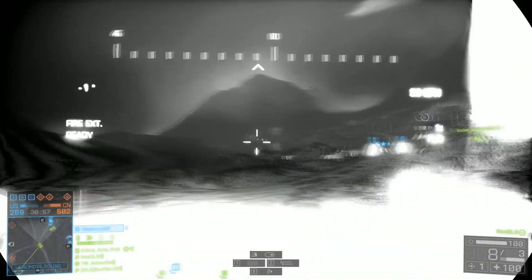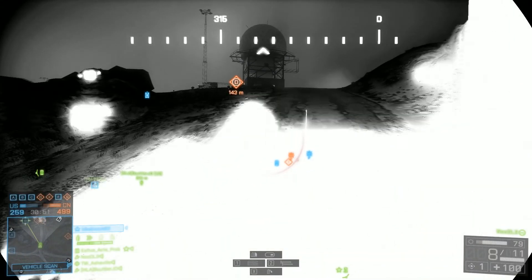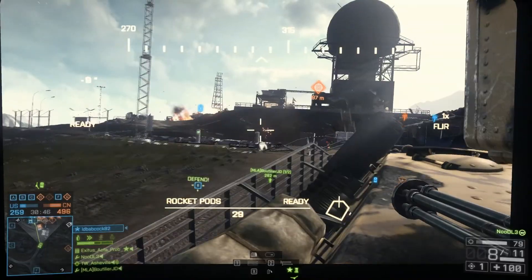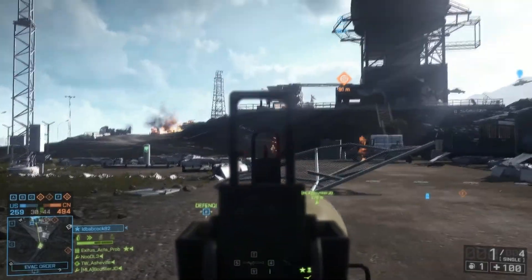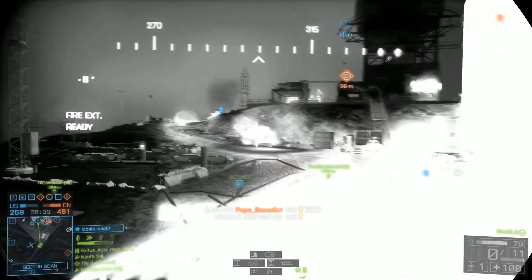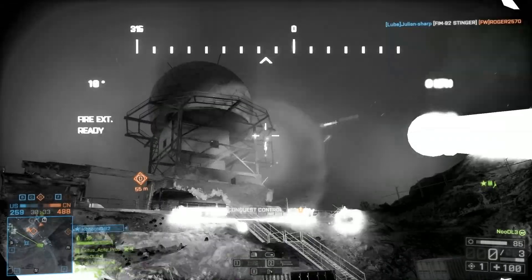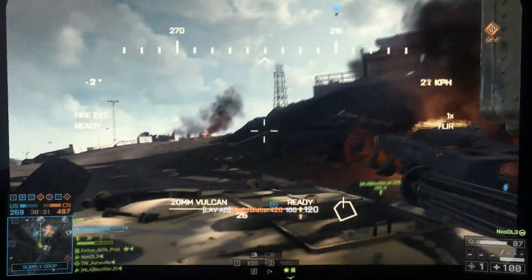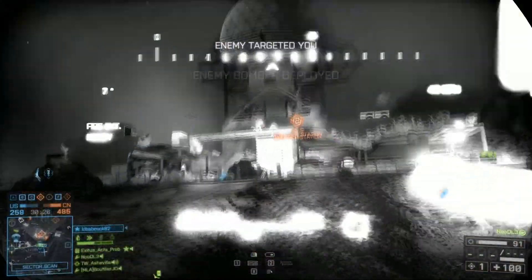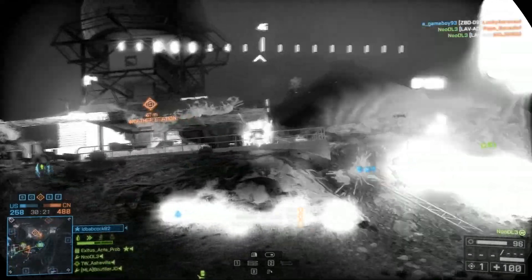When taking on enemy infantry with the LAV, the main thing to remember — like I've said in past videos — is keep moving, keep your distance, and use your rockets. The Zuni rockets are absolutely fantastic at taking out enemy infantry; you don't have to hit them directly. Just hit the ground around them and use the splash damage. As you can see here, I'm just trying to hit near that ladder so the guy is within the splash damage area. And when you're out of rockets, just spray and pray with that cannon.